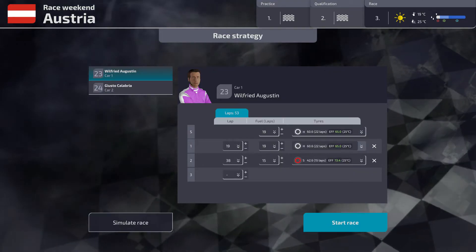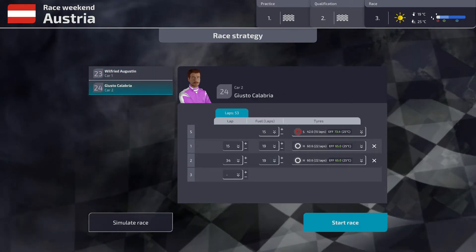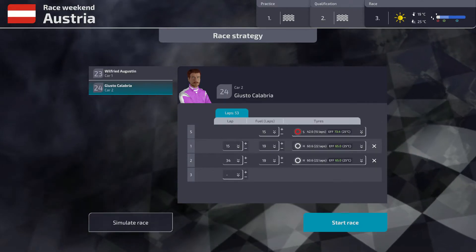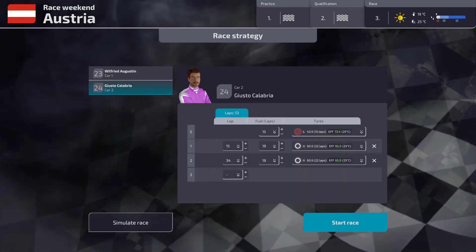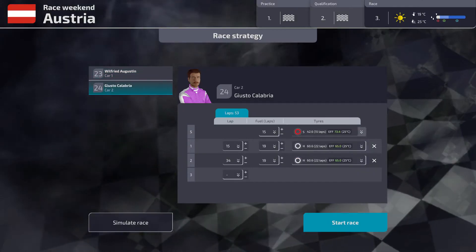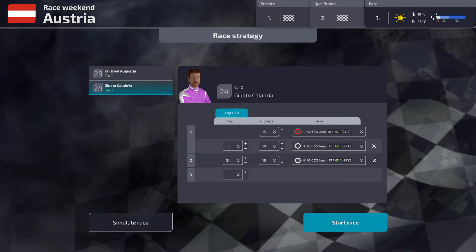Then it takes you to race strategy. It tells you how many laps you have for each tyre type. You don't have to, but almost every race ends up on hard and soft anyway. For a dry race this is fine — it won't change — but it will automatically put you on inters or wets if it's raining. You can alter a lot of this as you go. I'm going into start race — you can also hit simulate race which instantly takes you to a results screen.